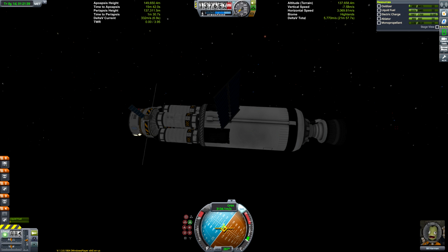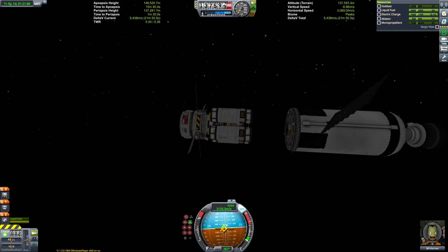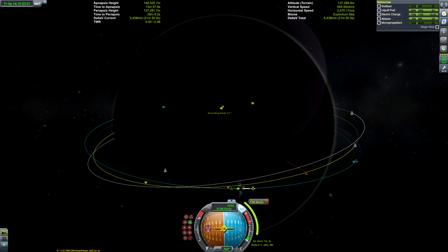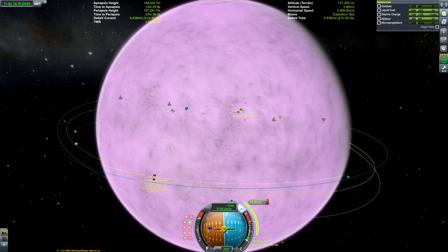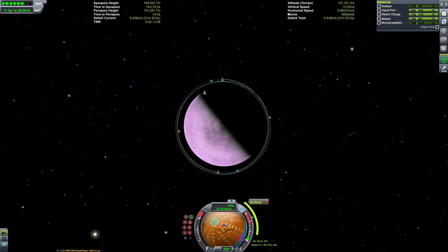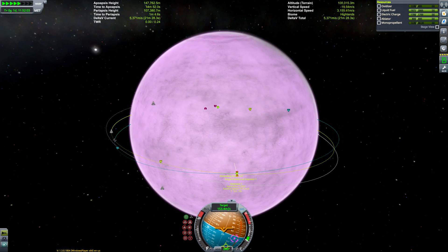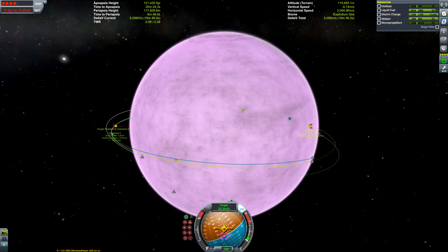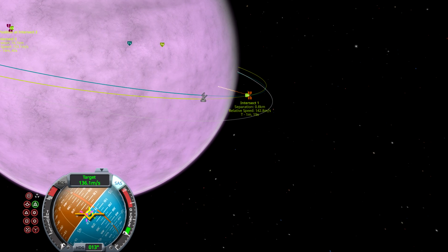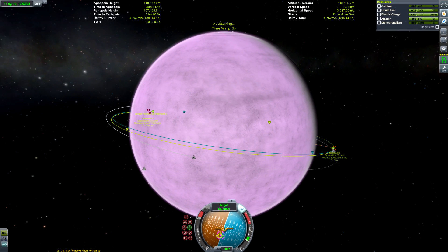Jebediah is looking very happy to be in space again, away from Eve's surface. A nice cinematic zoom out — we do have enough fuel in the lander to do the rendezvous with the mothership, but we have over 5,000 metres per second surplus on the mothership for the trip from Eve to Kerbin, so it's far easier to do the docking with that. Jebediah's already flown from Eve's surface — he deserves a break while Bill takes over. Here's how I do rendezvous lazily: burn retrograde to see the closest approach, get the velocity relative to the target very low, burn towards the target, then retrograde again, then towards the target — just forcing the close encounter to get closer and closer.